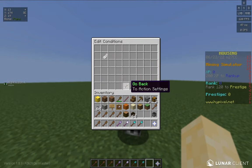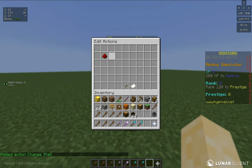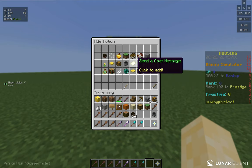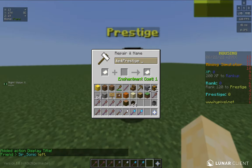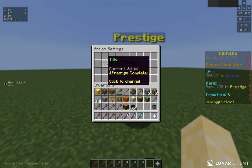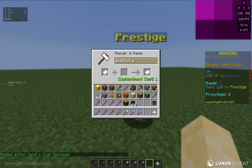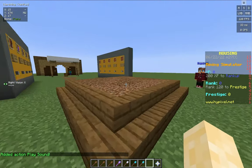Then if so, change prestige by one. Then add the message and play sound. Here's a quick timelapse, and I've completed the prestige NPC. Now I highly recommend using slash edit stats to test — like slash edit stats rank, then your username, then XP set to a value — and test it out to make sure ranking up works.